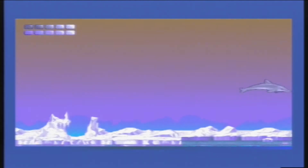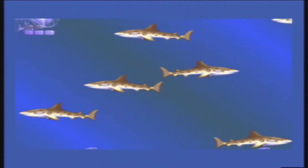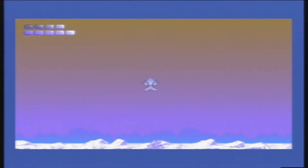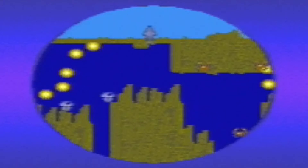The next level is an ice level. Ecco can slide around on the ice, although that doesn't help me from getting mauled by an infestation of sharks, with crabs as well. Even with a walkthrough I can't pass this level. The map is also completely useless. It wouldn't be such an issue if I got a checkpoint once in a while.